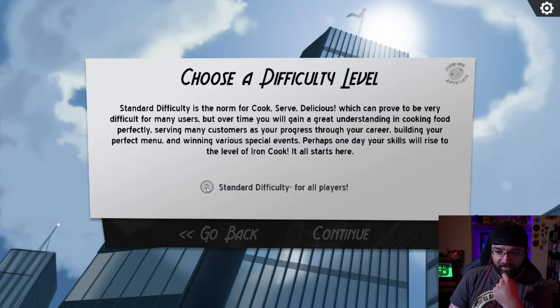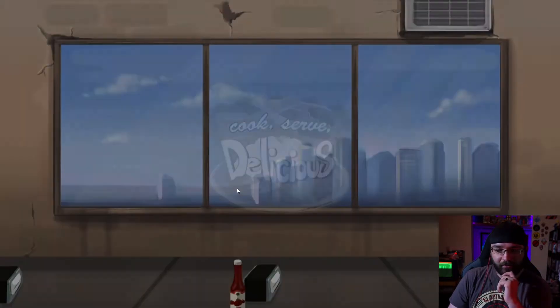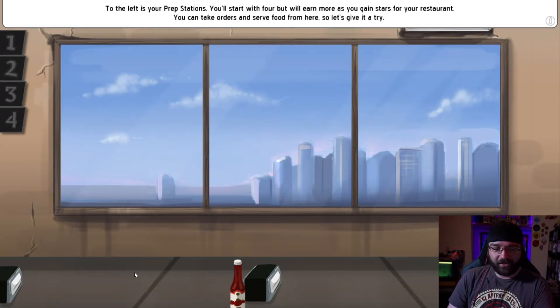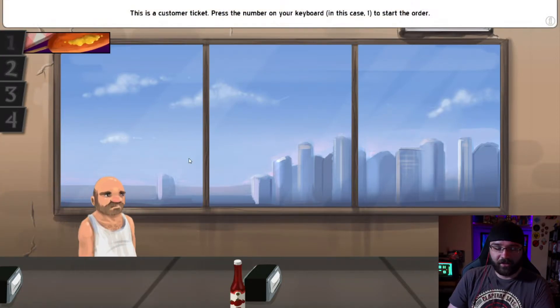Ooh, choose a difficulty - standard and extreme. I think extreme would be fun, but we'll do standard for now. This is your main restaurant serving area, doesn't look the best, but hey, you'll fix it up in no time. You can press the bottom right button to pause, or hit escape to pause the game at any time. To the left are your prep stations - you'll start with four or earn more as you gain stars in your restaurant. You can take orders and serve food from here, so let's give it a try.